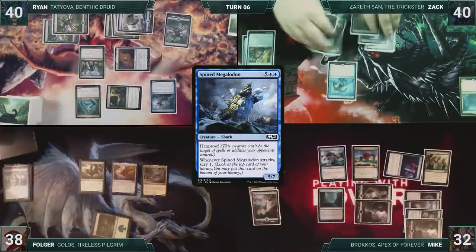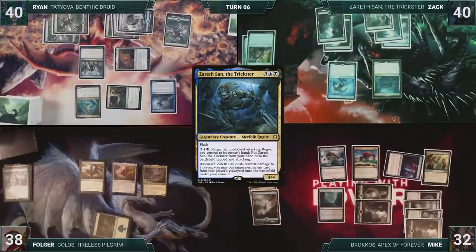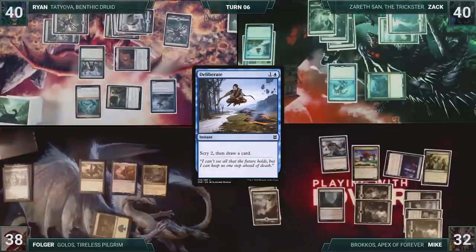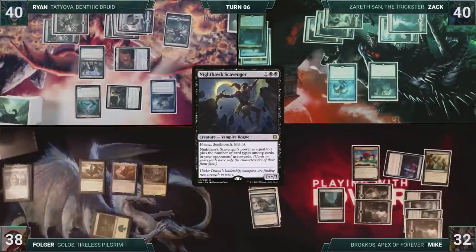At the end of Ryan's turn, Zack flashes in his commander, Zarathon the Trickster. Zack draws and then starts off by casting Divination. He scrys two and draws a card. He attacks Mike with Zarath. Mike blocks with his Great Shark. Zarath dies, and Zack puts it into his graveyard. In his second main phase, Zack casts Nighthawk Scavenger. Zack passes.